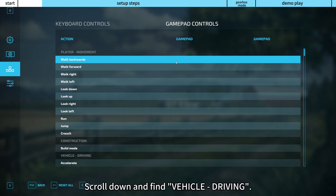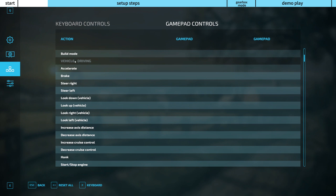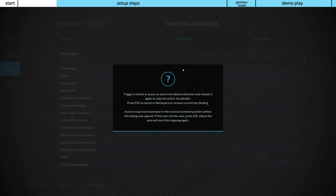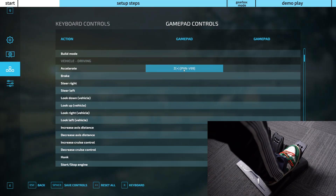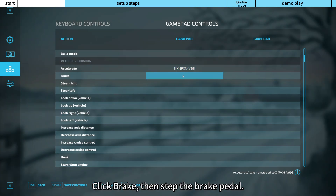Scroll down and find Vehicle Driving. Click Accelerate, then step the gas pedal. Click Brake, then step the brake pedal.